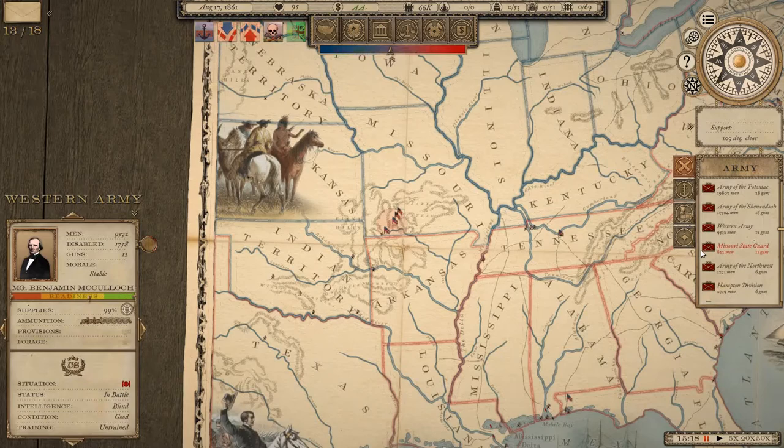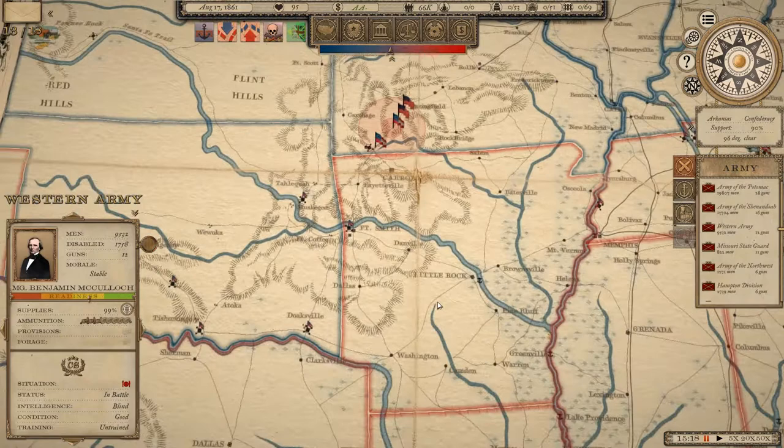Welcome back to Grand Tactician: The Civil War. This is episode four of our Confederate campaign. There has been a development patch update since I started this series, and we've seen a couple of odd AI behavior things happening in the last episode. If that carries on, it might be that I need to start the campaign again - perhaps we'll start with the Union this time.